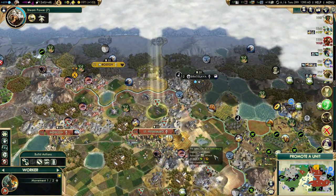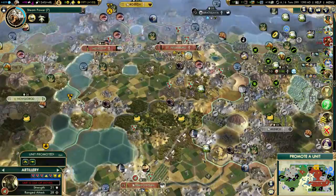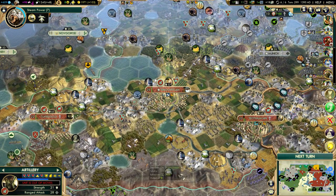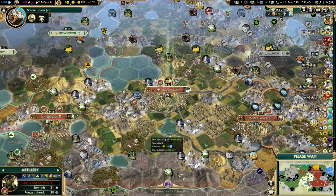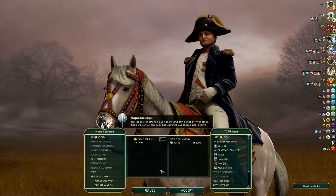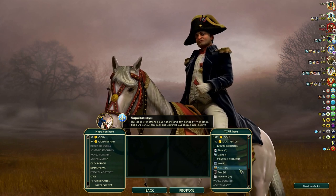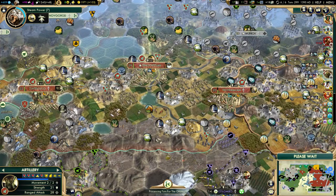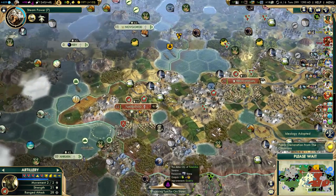We need one more rifleman promotion there. That's the new artillery — I'll grab accuracy too. Also, research agreement with Napoleon. I could definitely use that, but he needs more money, so let's not drain him just yet.